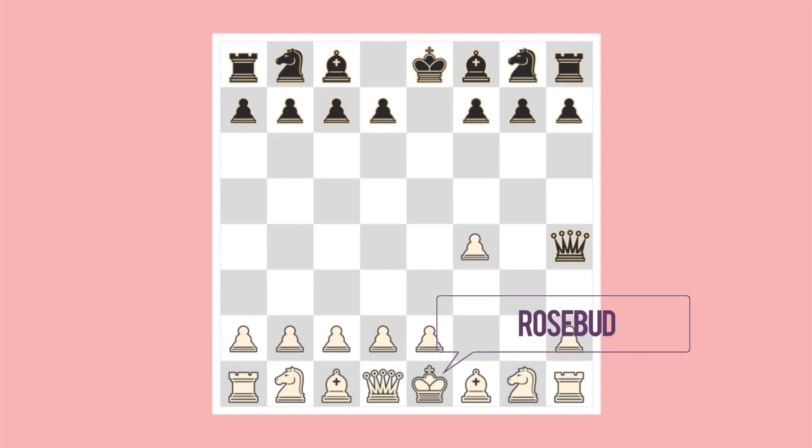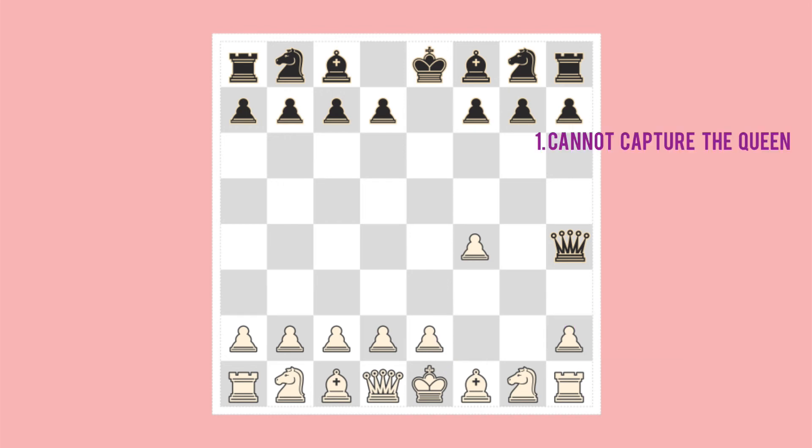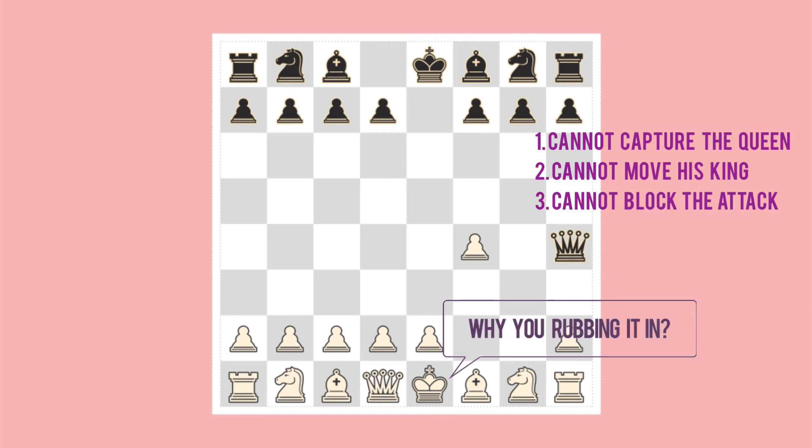This is a danger that White has overlooked. White's king is now in check. Note these points: White cannot capture the queen, he cannot move his king out of the line of attack, he cannot obstruct the line of attack. He is in checkmate. The game is over.